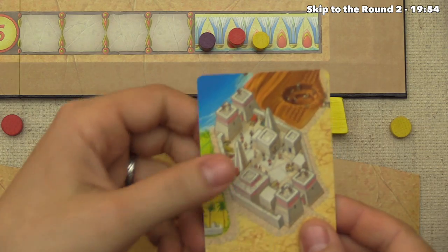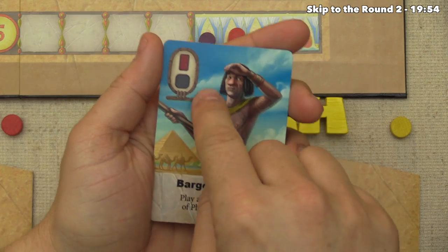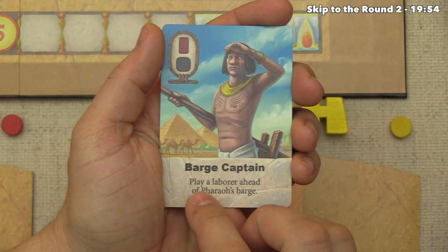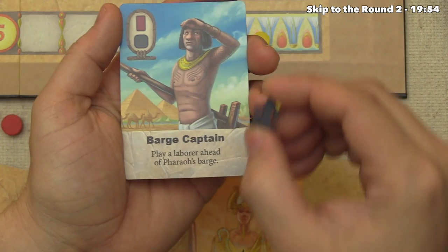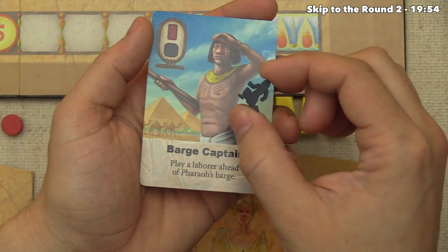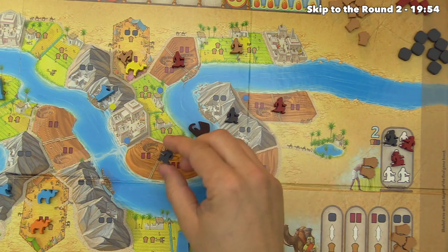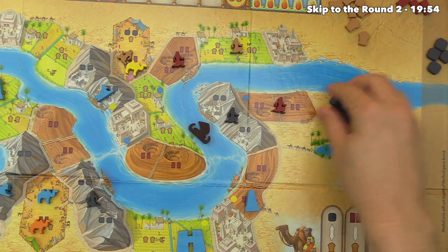The yellow player decides to use the first city card of the game. They do the bottom ability — the Barge Captain — which lets them play a laborer ahead of the pharaoh's barge. This means their regular stonecutter can effectively act as a master stonecutter this round, jumping ahead of the barge to get themselves four more stone from the supply.